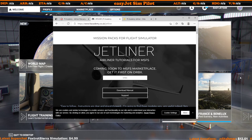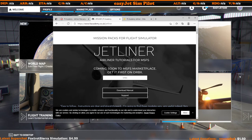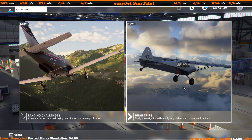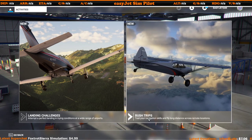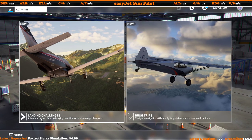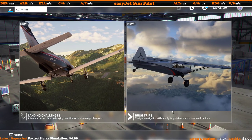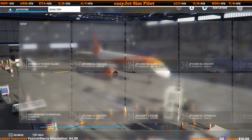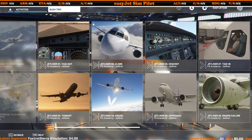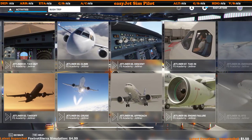Installation is very simple — once you purchase it, you download it and drop the folder into your community folder, as you do with any other add-on. Once you've done that, you can go to your activities and find it under bush trips. At the moment there are only two different activity versions available in Microsoft Flight Simulator: landing challenges and bush trips. So when you install it, you'll find it under bush trips.